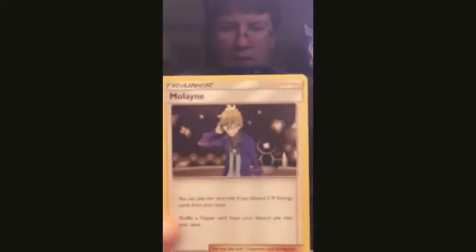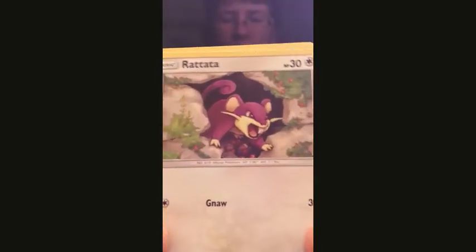But I'm getting kind of hopeful now that we've actually gotten the reverse. Advertisement again, and we've got Malaine, Goldeen, and Rattata.